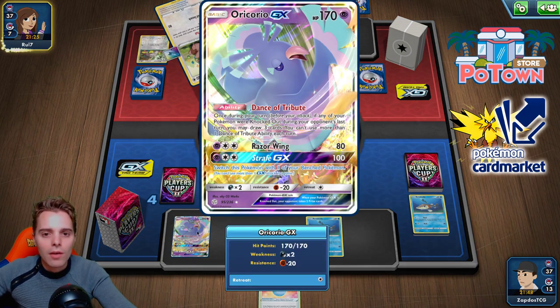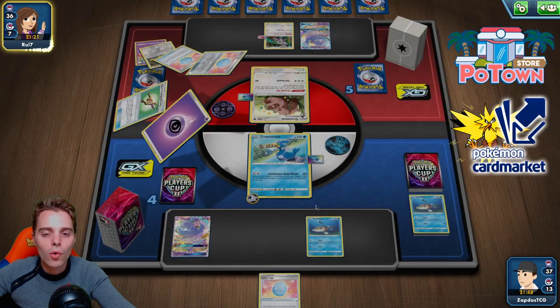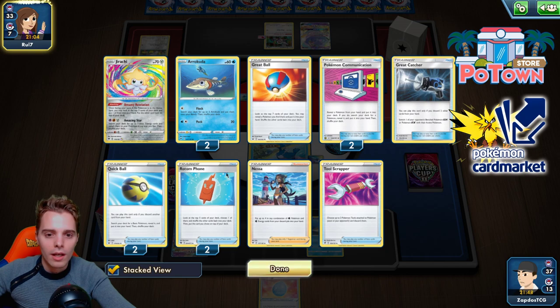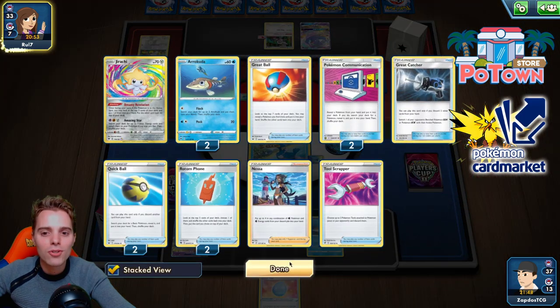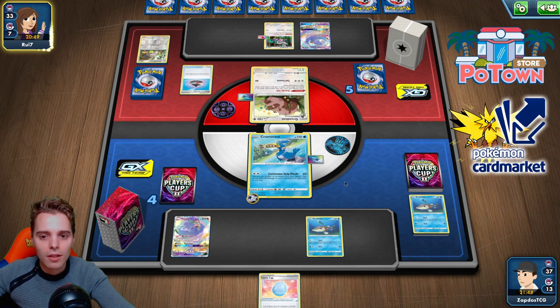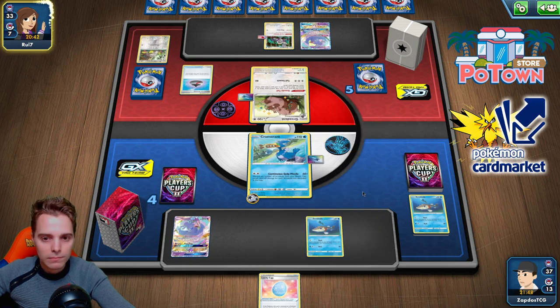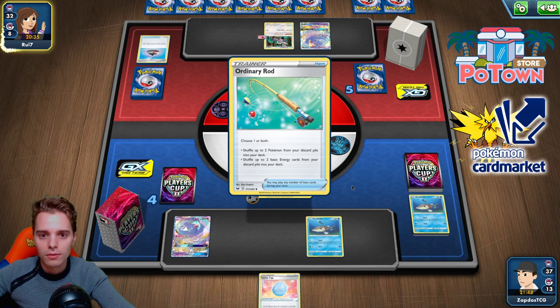I wish we were knocked out right now to use Dance of the Tributes, but that's not happening. Island Challenge Amulet again — he turns the Arrokuda back into a two-prizer. Still no Cottonees. He clunks up his deck with Greedent — I think the build without Greedent is better. We're in a nasty situation. I should have grabbed a Jirachi at some point for more dig potential. Right now we're hoping for a Research or Nessa topdeck. Nessa is really busted in this list — you get back Arrokudas and Cramorant in one go.